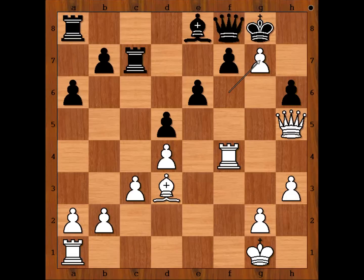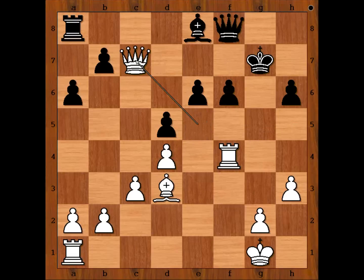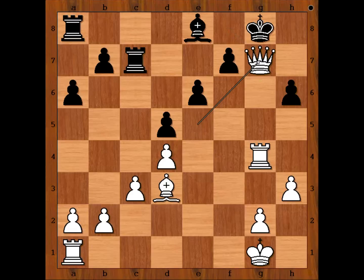In the game we have Rook to c7. Pawn takes pawn on g7, attacking the queen. King takes pawn. White played a move and black resigned. What is the move? Queen to e5. Black resigned in view of this continuation: f6, then Queen takes rook on c7 check. If King goes to g8, then check, and after Queen to g7, Queen takes queen check — mate.